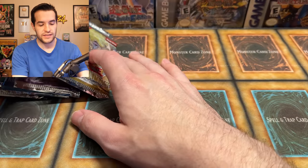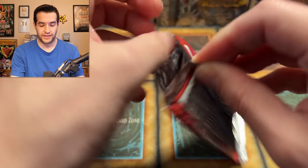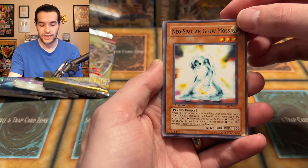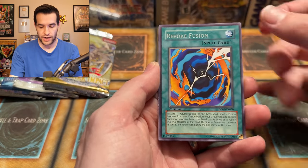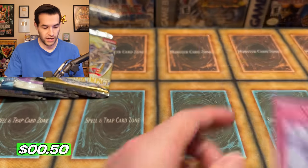It's always fun to open these old third-party blisters because you at least have a strong hope that they're unweighed. They've been in this blister for a long time — they were repackaged originally, so something could happen at that point, but unlikely in 2007 people were weighing these kinds of packs over limit. We have Neos Alias and Mirror Gate, so nothing in that Jaden Yuki three pack — not that I think you can really pull anything at all out of that pack. It's pretty bad.